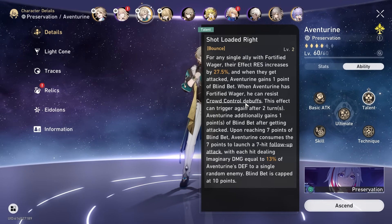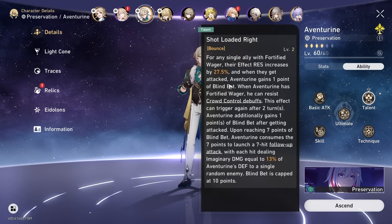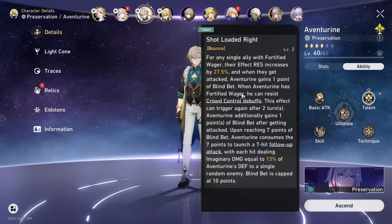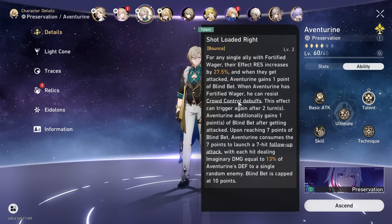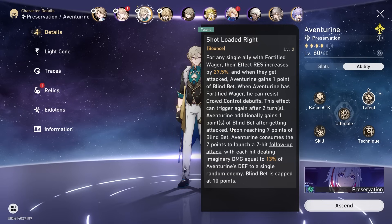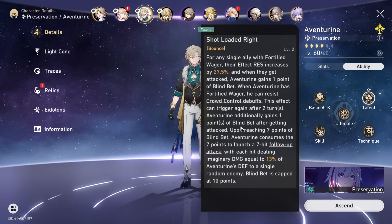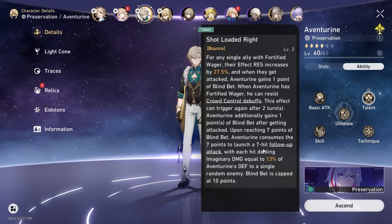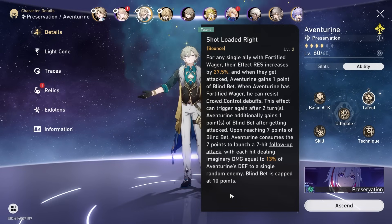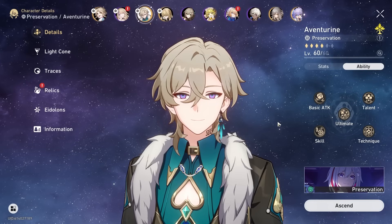Talent - it's like a passive. There's a lot of words. So with the skill, they just gain more effect resistance as well. When Aventurine gets attacked, he gets one point of blind bet. So when allies with fortified wager get attacked, he gets one point, and when he gets attacked he gets one point too. That's a lot of points. One through seven points - consumes seven points to launch a seven hit follow-up attack, each hit dealing imaginary damage equal to a percentage of his defense. Blind bet is kept at a max of 10 points. I think I get it - so he's like a shielder but also kind of a buffer, kind of a sub DPS if you build him correctly.